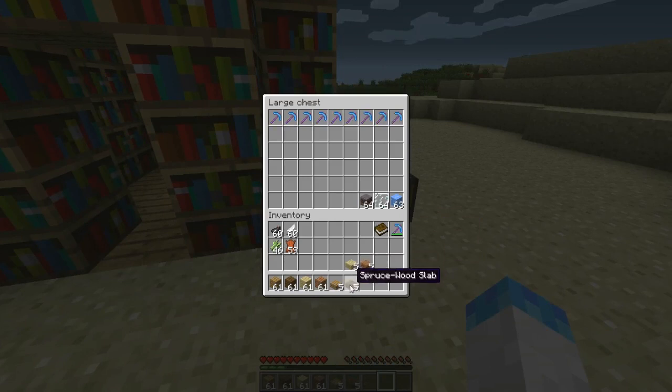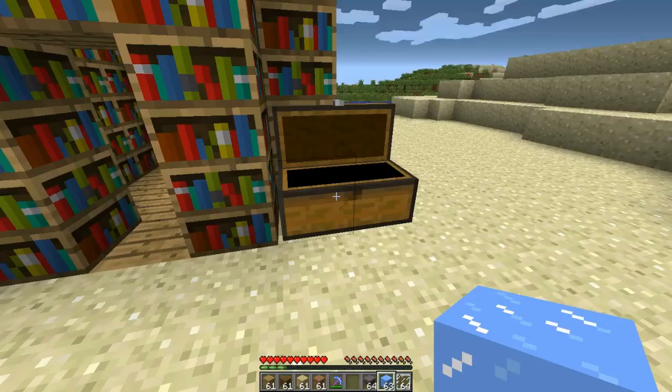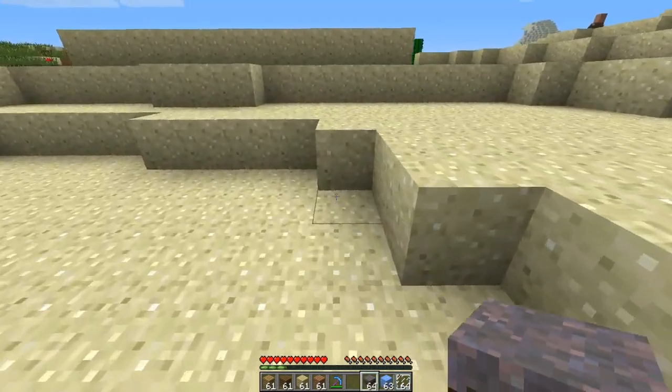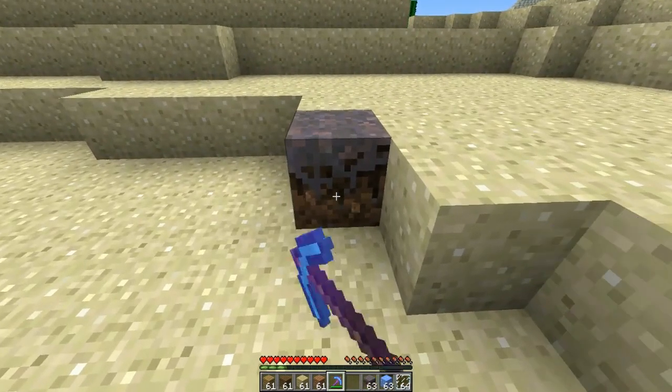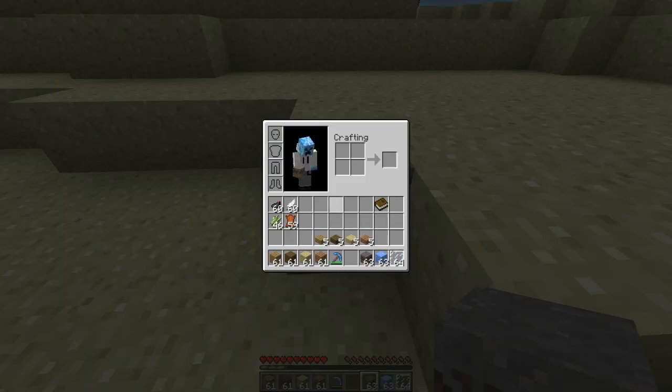The final thing I'm going to go over is, if you're lucky, you could get an enchanted pickaxe with the Silk Touch enchantment. With this, you can now mine mycelium — I think that's how it's pronounced.